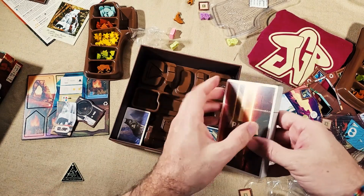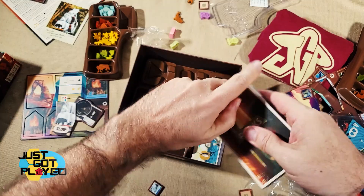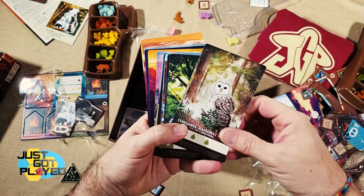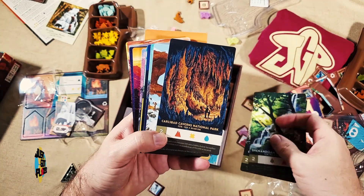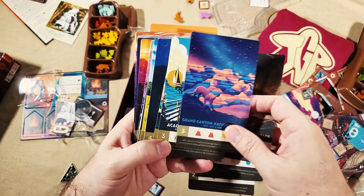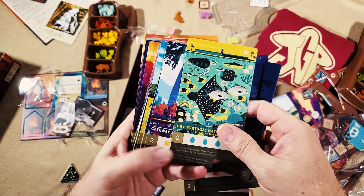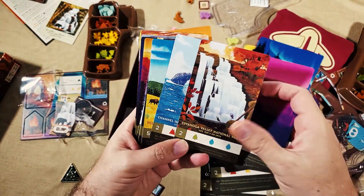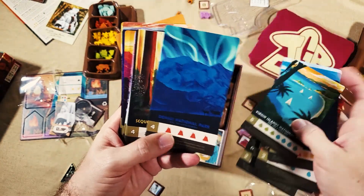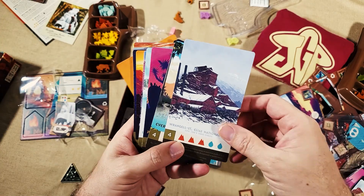Here are the parks cards — I think this is the highlight of the game and what draws most people to it. These are oversized cards with just beautiful art. If you're looking to sleeve them, note they are larger cards. Let's flip through a bunch of these: Arches National Park, Dry Tortugas — actually fairly close to me and great for snorkeling — Channel Islands, Virgin Islands, Alaska, Sequoia, Joshua Tree, Badlands, the Grand Canyon, Mount Rainier, and more. These are so beautiful I could just keep flipping through them.